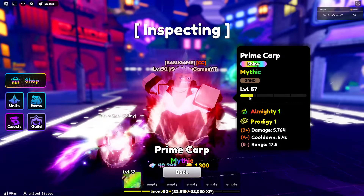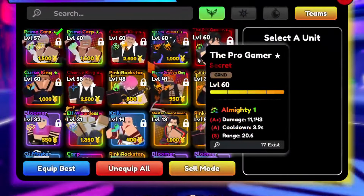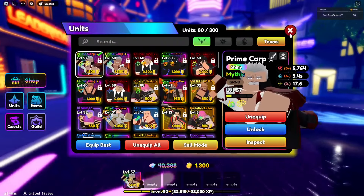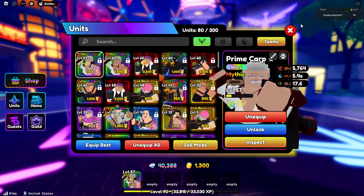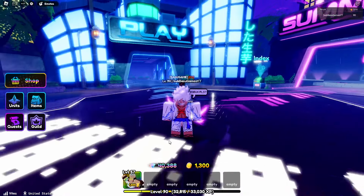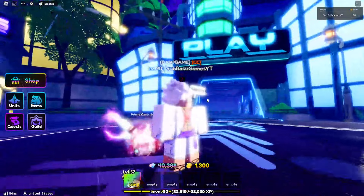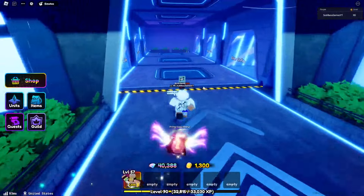Because of the almighty trade, this is probably the best mythic in the game right now. It has almighty in it and it's doing as much damage as secrets — I believe that's almost maxed out. The stats aren't the best — B plus, A minus, and B — but that can definitely be worked on. Shiny units do 5% more damage, so yeah, let's get right into the showcase.